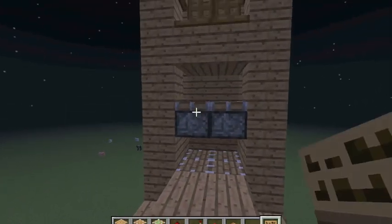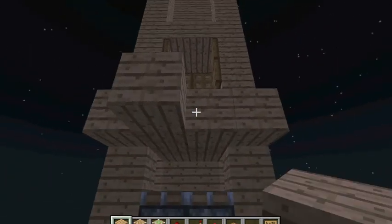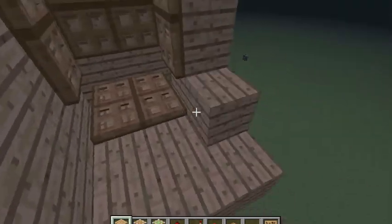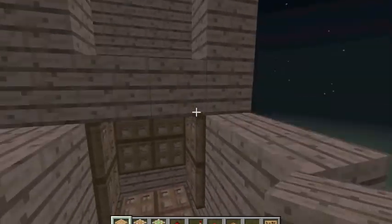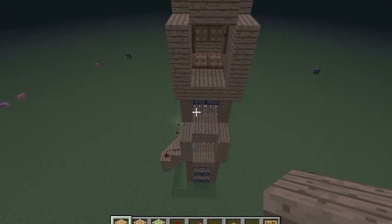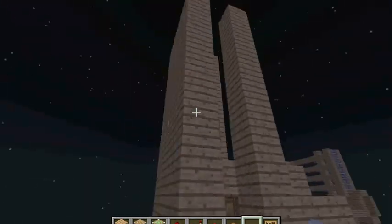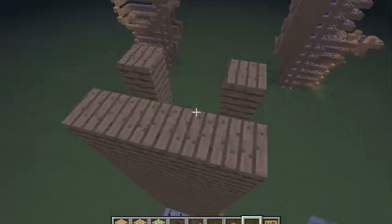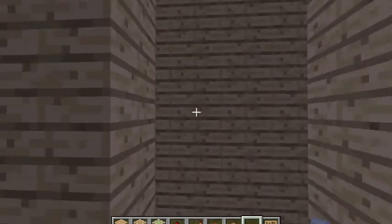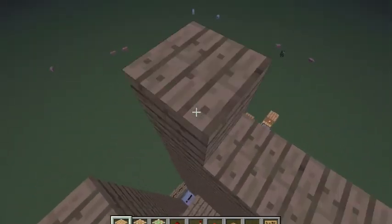That's all the way up, so you want to place down the blocks here. Now place a button here and we're gonna come all the way up and count: one, two, three, four, five, six, seven — that's seven — so you want to go one up.